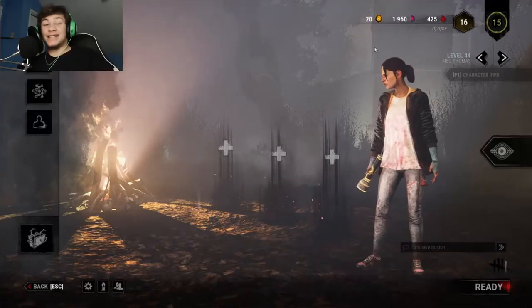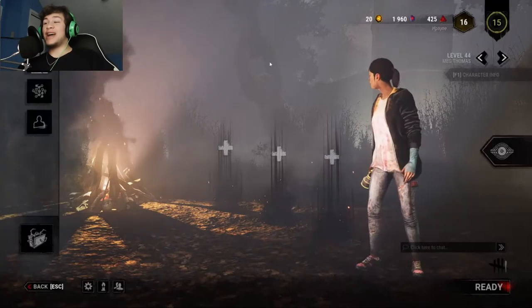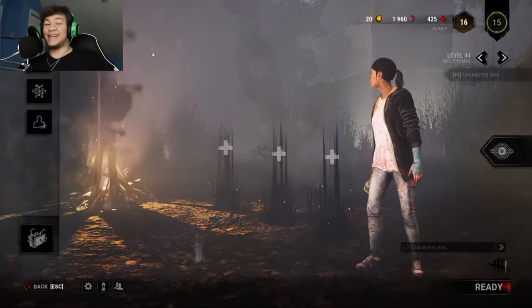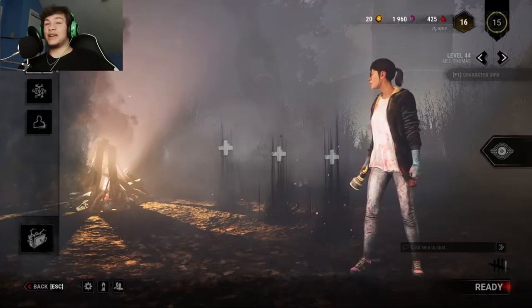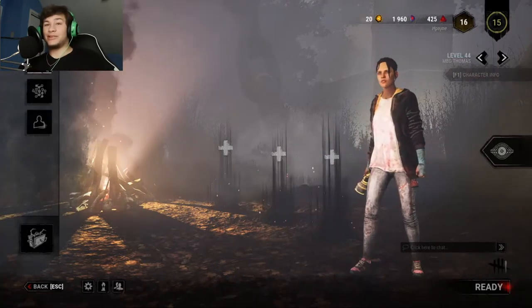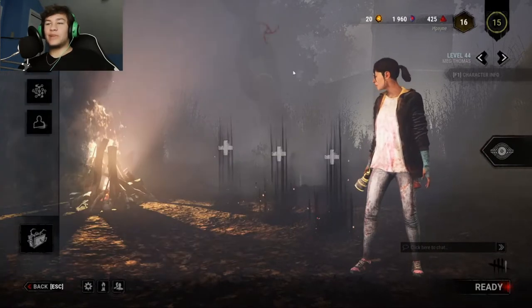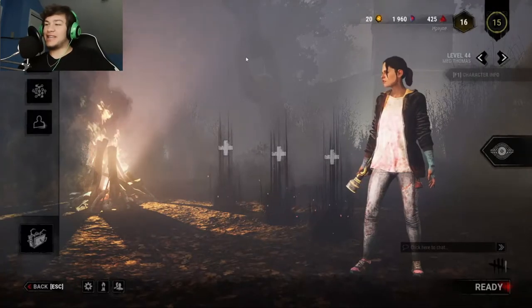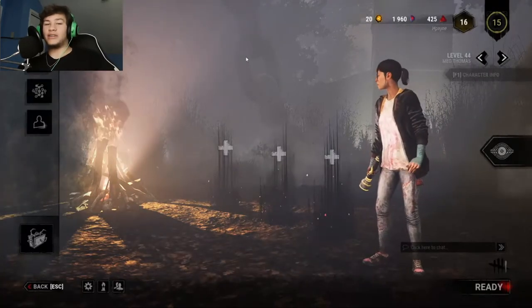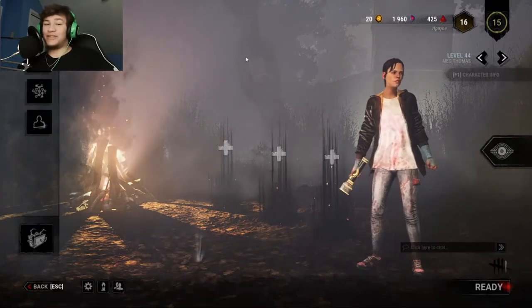H Pain is the name, Dead by Daylight is the game, and today I'm gonna be showing you guys how to play as the survivor. I'm gonna be using Meg Thomas — I have her at level 50, which is pretty good. Off the bat, just know you need to be a low-level survivor, because none of the things I'm gonna do is gonna work with higher ranks.